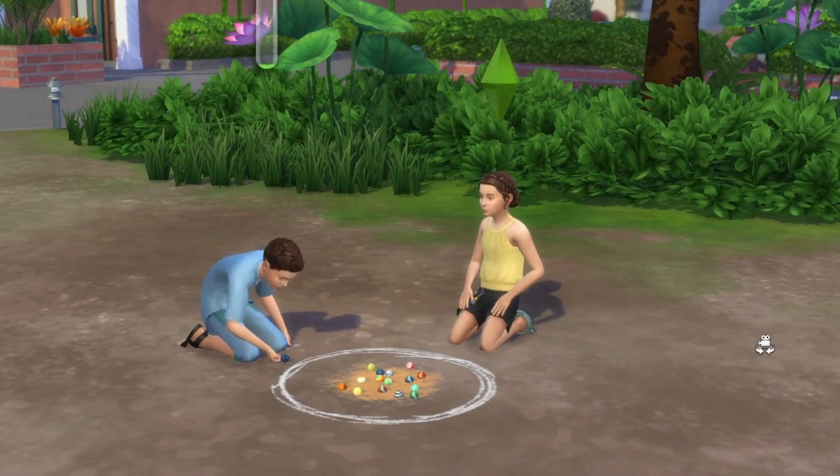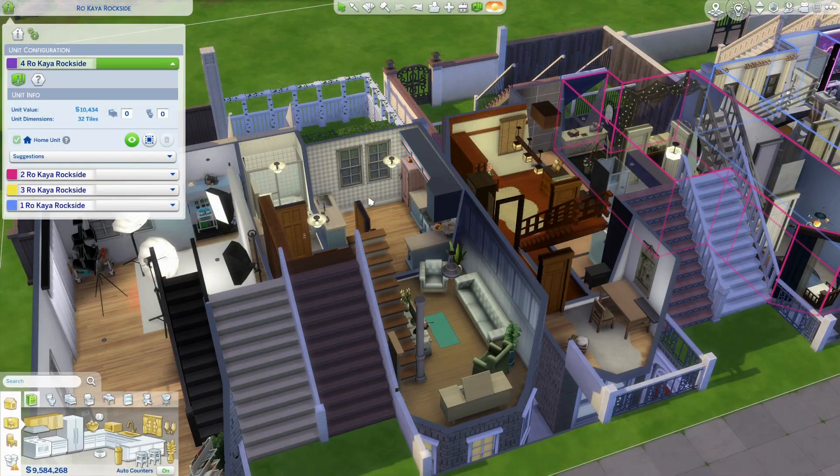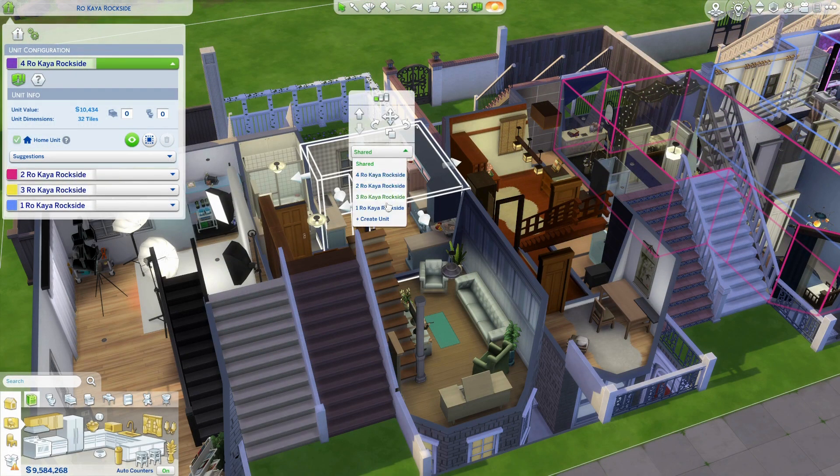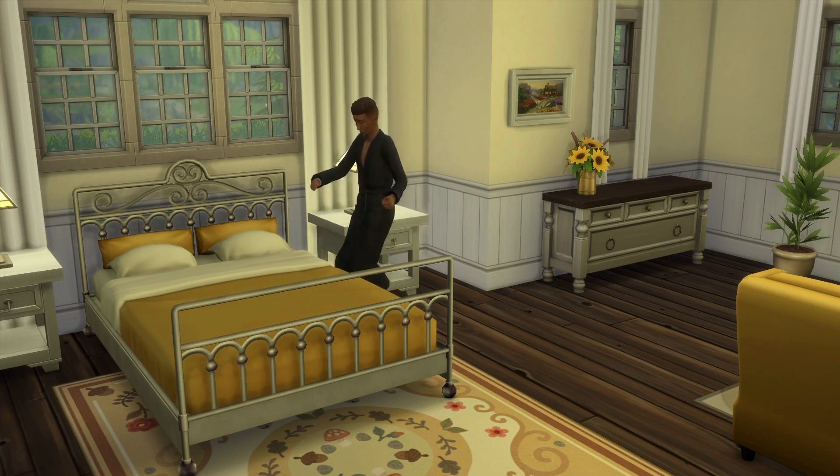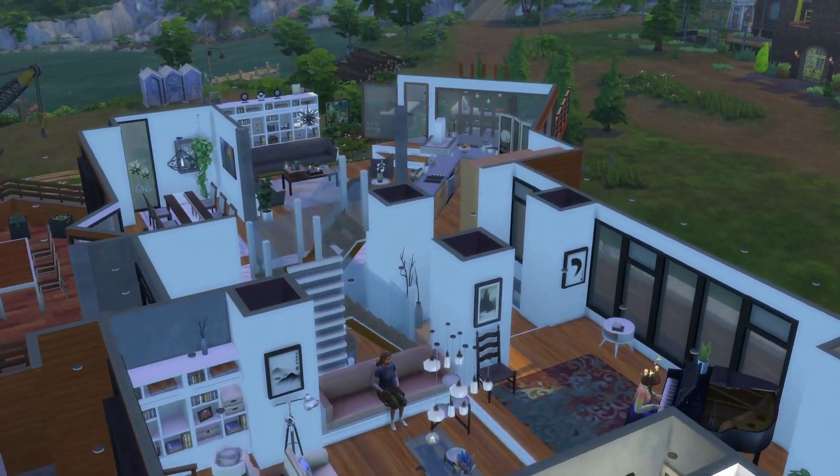The bulk of this pack is obviously in the mechanics with the new residential rental lot types, which is great. It's very easy to use and nuanced enough — you can rent out just a room to a lodger or a family member, or rent out a whole house to families.